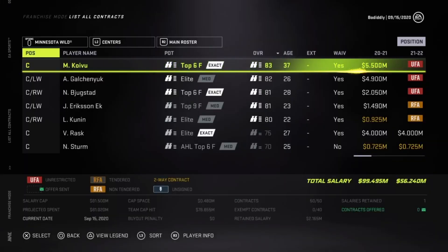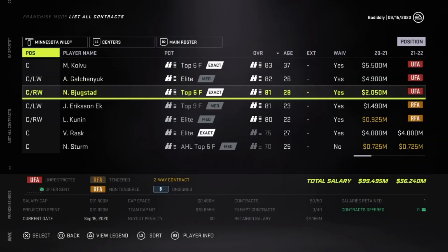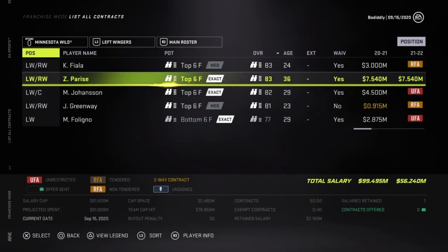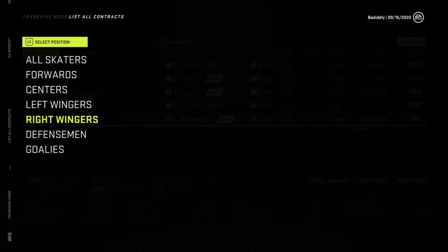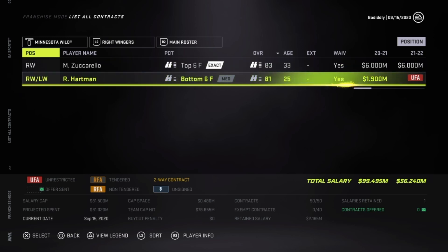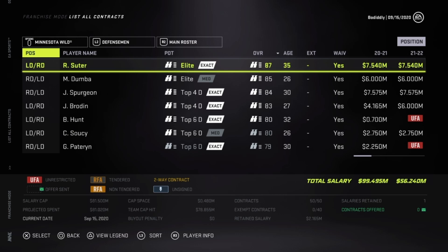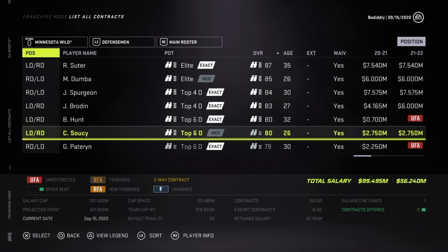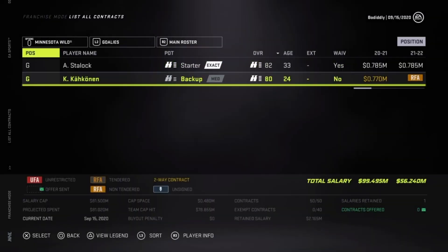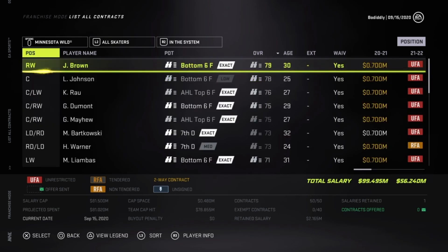That brings us to this season's final top 10 rebuild team, the Minnesota Wild. The Wild franchise began at the turn of the century and has been to one conference finals back in the 02-03 season, their third season in the league, which they lost. Now they've been to the playoffs seven of the last eight years, but have yet to reach another conference final. Miko Koivu is 37 and is team grandpa. Luke Kunin is the clear building block at center for Minnesota, and at the wings, Kevin Fiala is a guy to build around at 24. Zach Parise should be dumped off if at all possible — at 36, his $7.5 million price tag just isn't it.